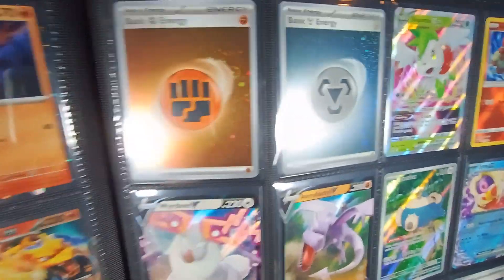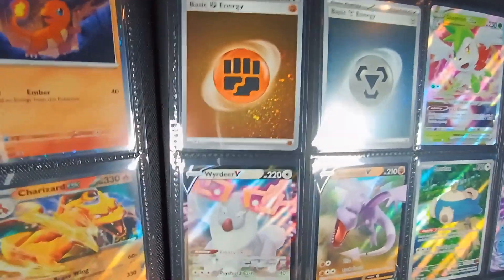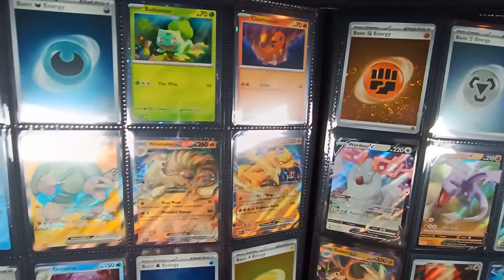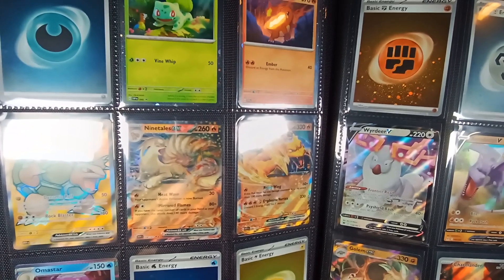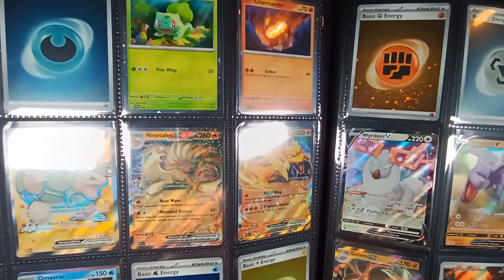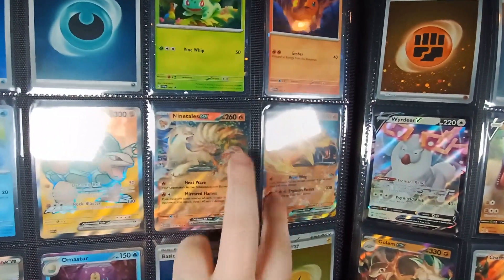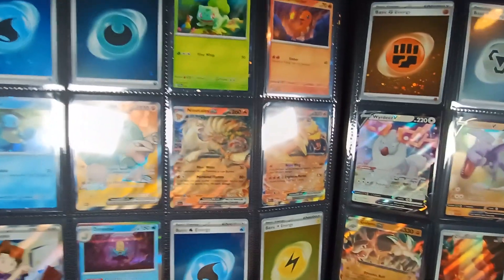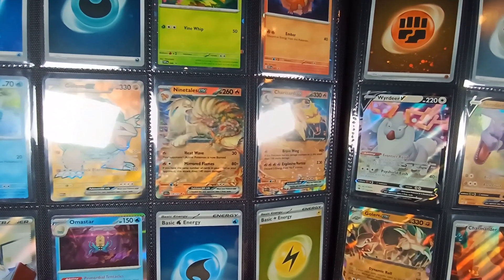That is it for the initial wave of Scarlet and Violet 151. Like with Obsidian Flames, I'm going to be taking a lot of these cards out to put into my Scarlet and Violet 151 set. So a lot of these are going to be coming out of this binder. With any of the duplicates I'll probably be putting them to the start of where the rest of these cards were, but a lot of these cards you won't be seeing again in this collection.